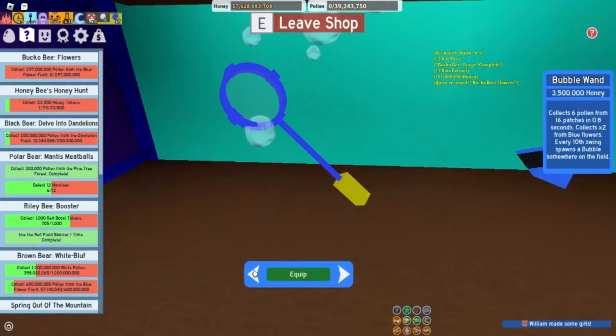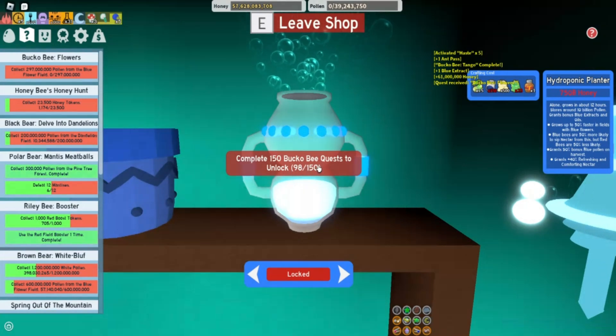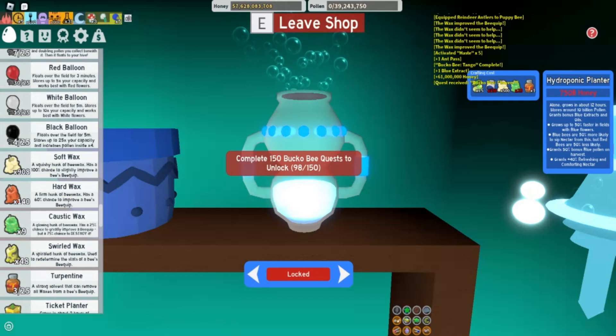Let's see what quest we're on. We have completed 98 — getting closer and closer to getting the hydroponic planter. We still need a lot of blue extracts, and we've also got a lot of caustic waxes to make too.